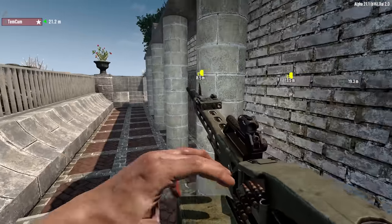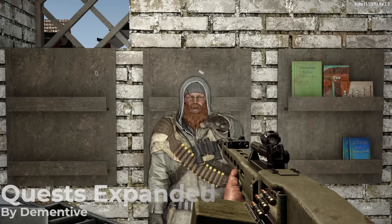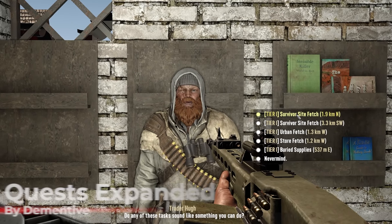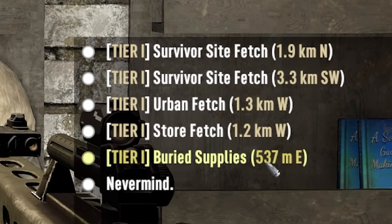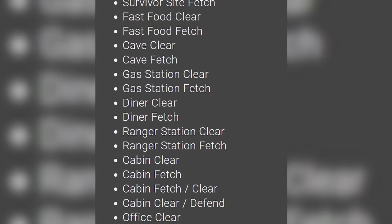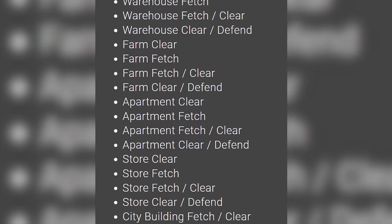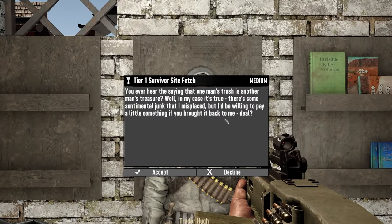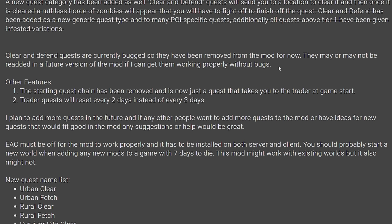Here we are at a new trader which is part of the MP Logs prefab pack, and I'm here to look at the quests. This is part of the Quests Expanded mod by Dementive and it adds dozens of new quest types, but it doesn't really change the fundamental objective. You're still doing mostly fetches and clears, but this further classifies them by type — urban, rural, survivor site, fast food, cave, gas station, diner, ranger station, cabin, office, military outpost, warehouse, farm, apartment, store, city building, skyscraper, or factory. Each dialogue pop-up from the trader gives you a unique story if you're into that role-playing aspect. There was an option for a clear-and-defend quest but it's been removed temporarily due to bugs, though perhaps we'll see its return in the future.